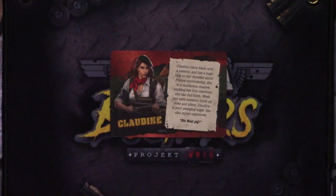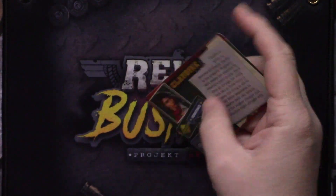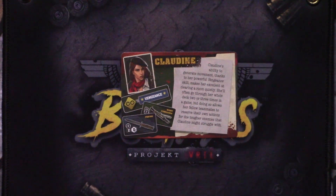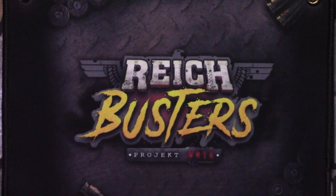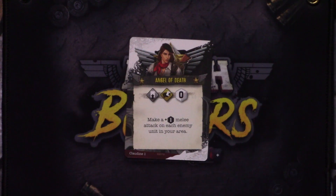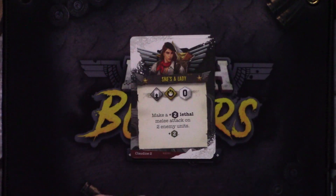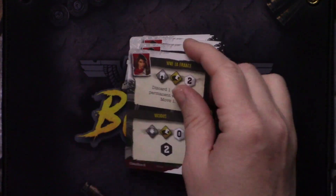Next up, we're going to take a look at Claudine. Again, backstory on one side, then skills and starting items for her as well. We have a bunch of cards for her too — starting with Angel of Death and She's a Lady, as well as a lot of other cards.